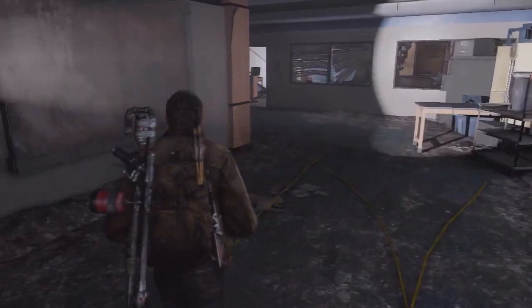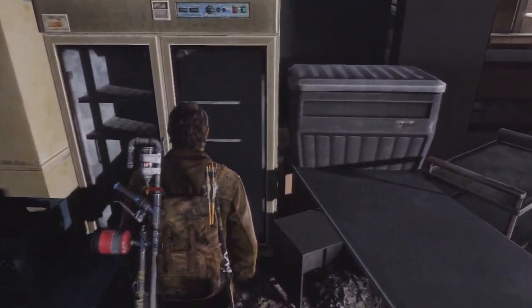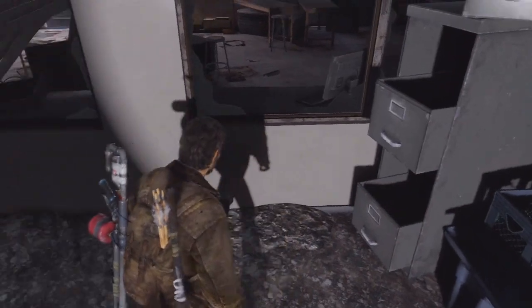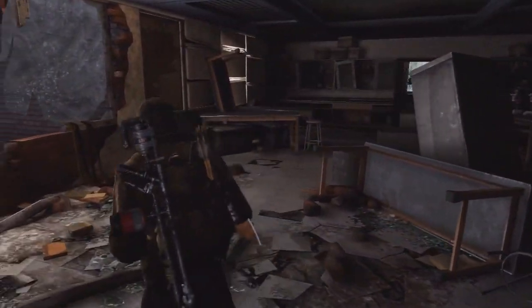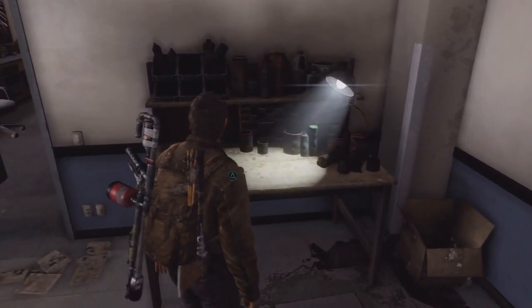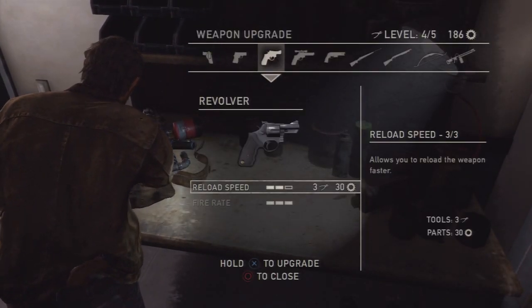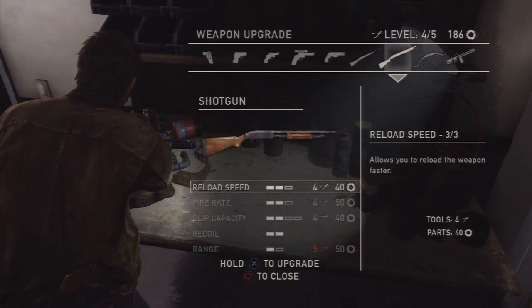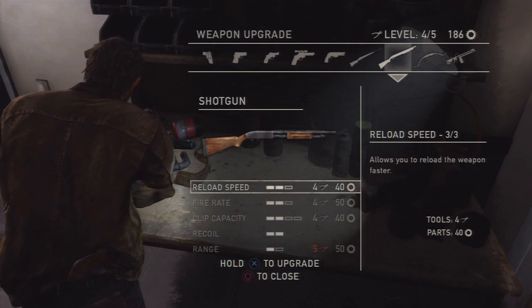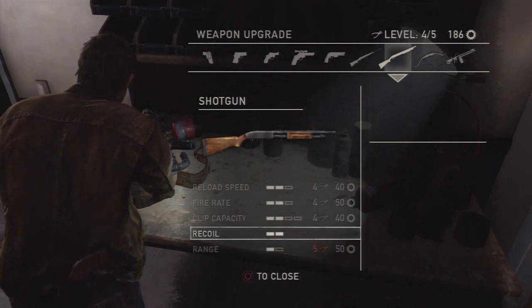Pull on those explosive things. Can't open up these things. And this is where we got in from the first place. According to all logic... hey, this is where there's a crafting table. Good thing I got back here. Reload speed. And there is still a level 5 to be found somewhere.